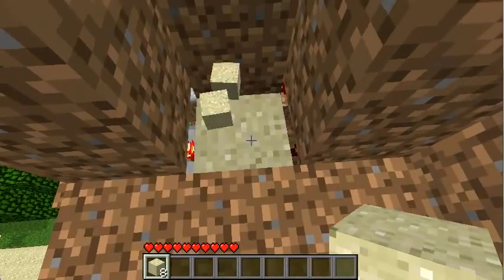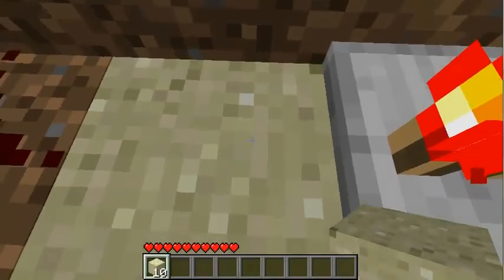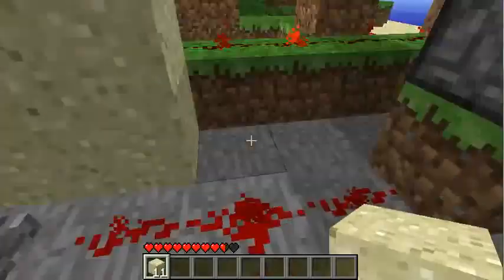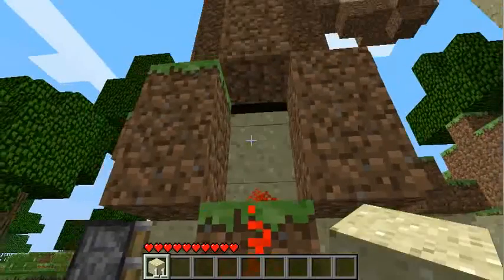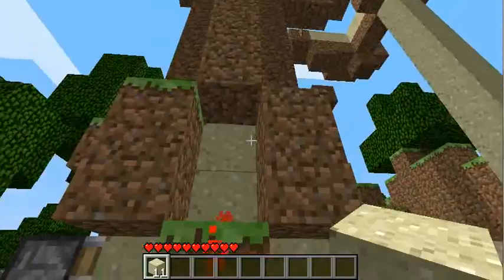I have to say I haven't tested mobs yet. The system has a problem: if I want to go down and don't jump, I will fall through the sand and get hurt. I suppose that will happen to mobs too. But items work pretty well, and if you just want to go up it works pretty well too.